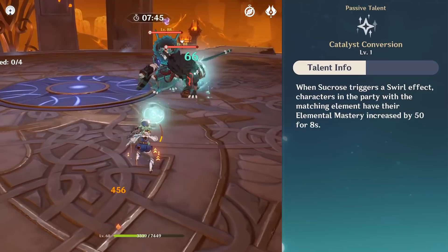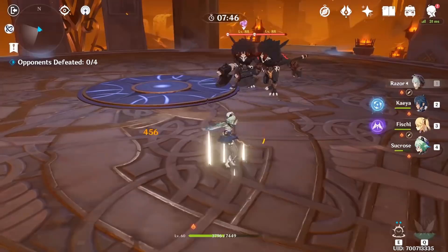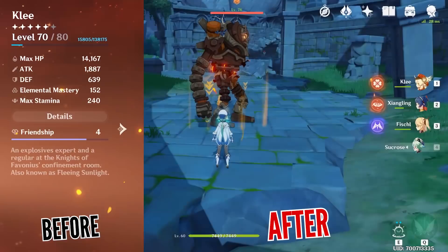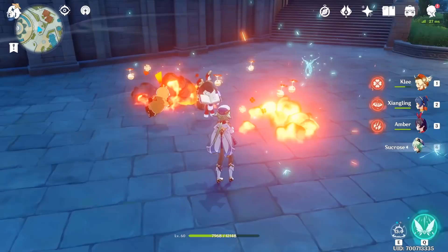The reason why you want to swirl targets is that you will deal significant reaction damage, but more importantly, any teammate who shares the element that gets swirled will get their elemental mastery increased from Sucrose's passive talent. And that's only the first buff she provides. If you hit the enemy with her burst or skill, she provides an additional buff for the whole team which is 20% of her own elemental mastery. So all you need to do is use your skill once on an enemy that already has a status effect and you will trigger both of her passives.